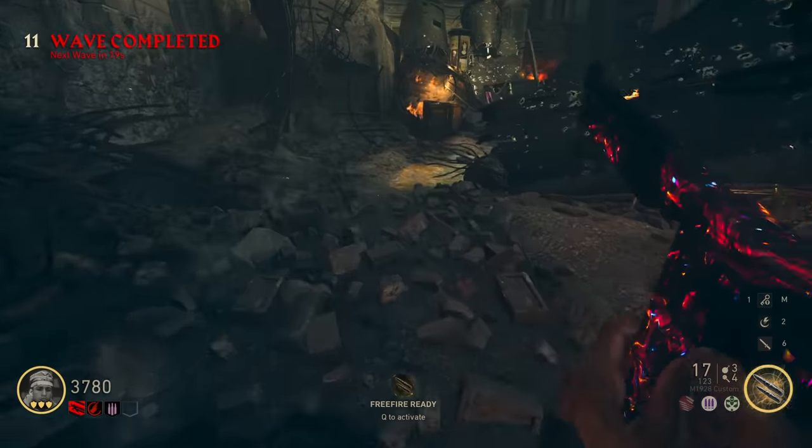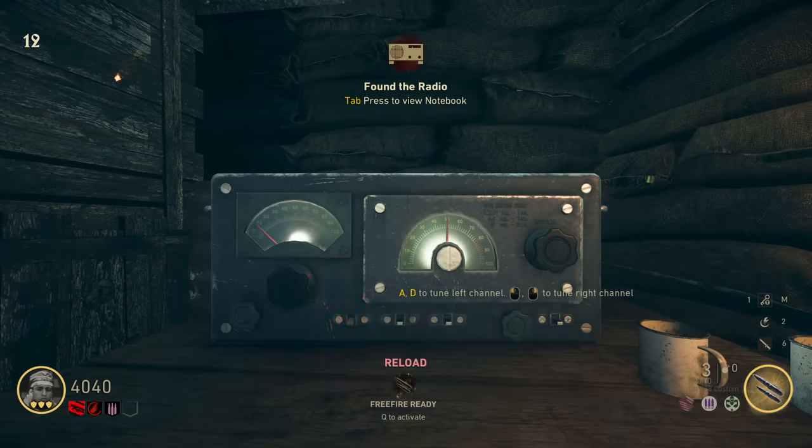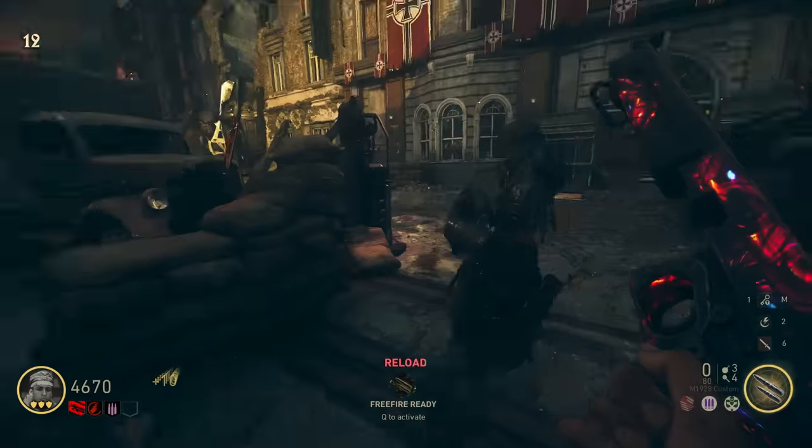I haven't even seen where the Pack-A-Punch could spawn - genuinely no idea. Some kind of radio? I'm interacting with it - what on earth? You can actually tune a radio. Going to be some kind of elaborate Easter egg, of course. Screw it, free fire time.